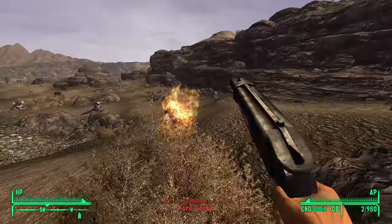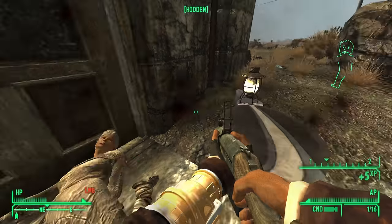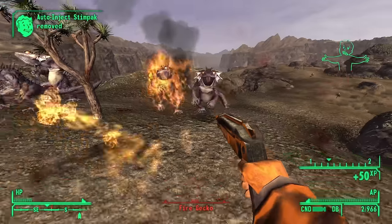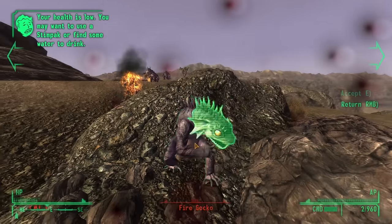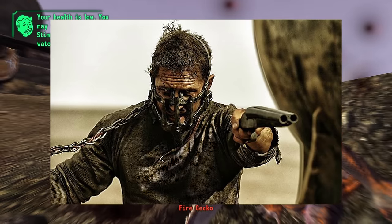Big Boomer — this is a sawed-off shotgun with colossal damage in close quarters combat. All you have to do is negotiate with Old Lady Gibson. Despite its incredible damage, there is one major downside: unlike other sawed-offs, this one doesn't count as a holdout weapon, which is really weird because that's like the major bonus for carrying a sawed-off. It's really not that worth it unless you want to roleplay as Mad Max.